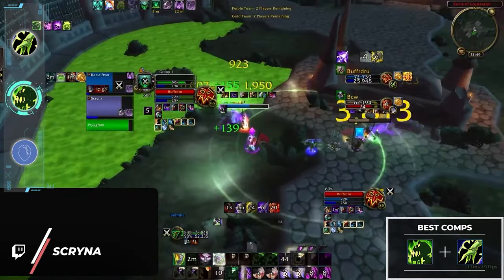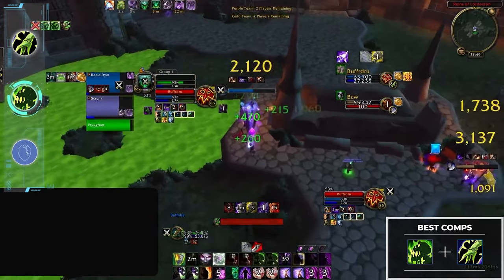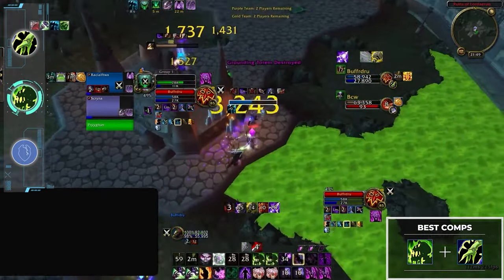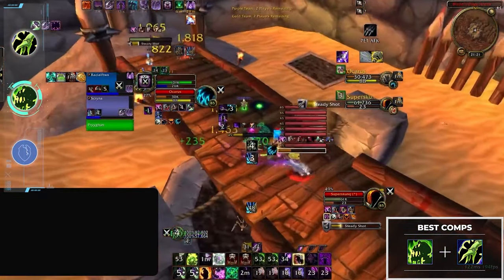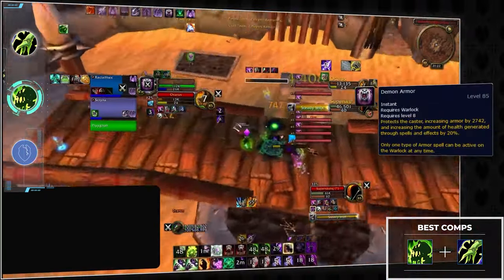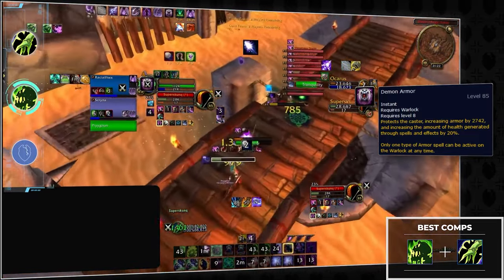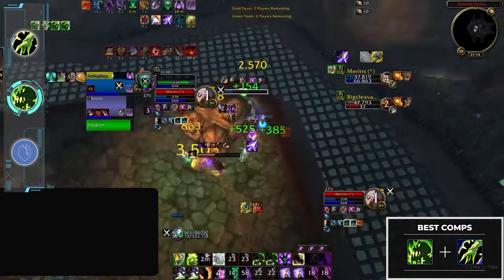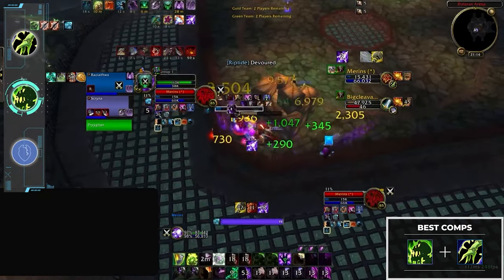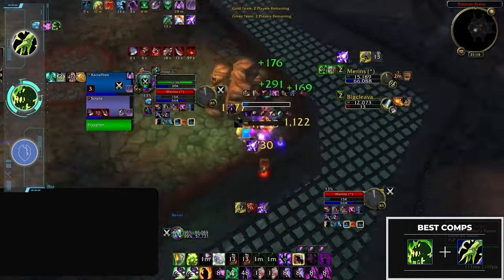Speaking of warlock, affliction will work best when playing with a resto shaman. As the DPS whose damage profile is built around gradually wearing down the enemy team's HP, you're going to want a healer that helps you maximize your damage in very long games. It's important to remember that warlocks not only take less damage with Soul Link but also take more healing thanks to Demon Armor. When combined with the endless amount of passive healing from restoration shamans, you have a match made in heaven. That said, lock shaman is going to include some very long games, and without a punchy damage profile you need to be ready for sweaty matchups, especially since there's no dampening in Cata.